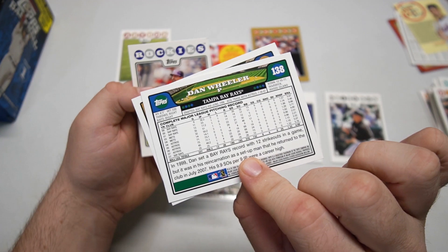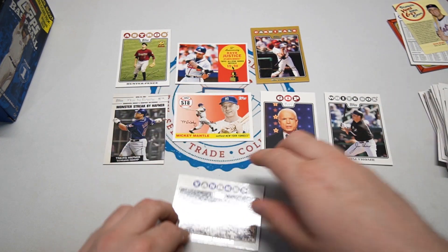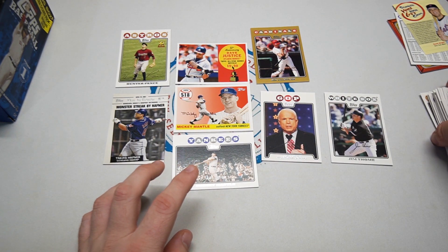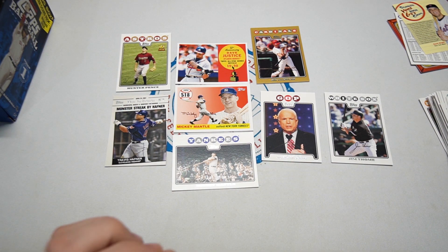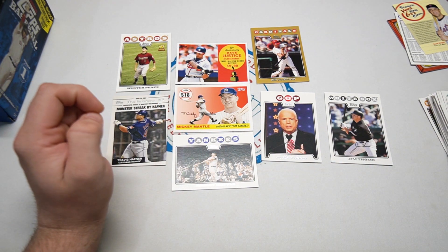Very cool — there's the back of each card if you wanted to see it, very interesting. We got the Mantle in the bonus pack — we'll take it. Two Mantle cards in one blaster box, we'll take it. A gold Dave Justice insert, another insert, Hunter Pence rookie cup. Hope you guys enjoyed — as always, keep collecting, care about the cards, but most importantly each other. We'll see you guys tomorrow for yet another video. Have a good one!